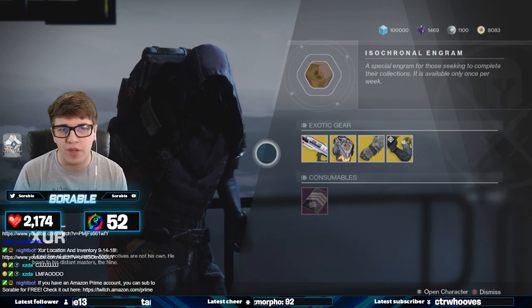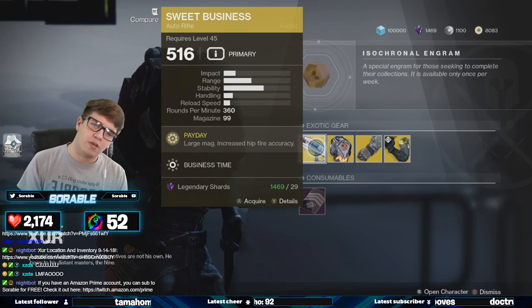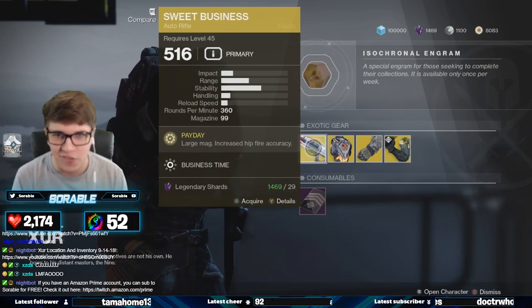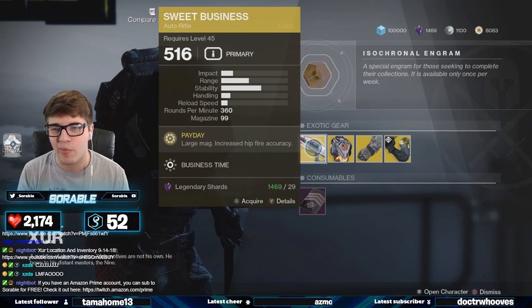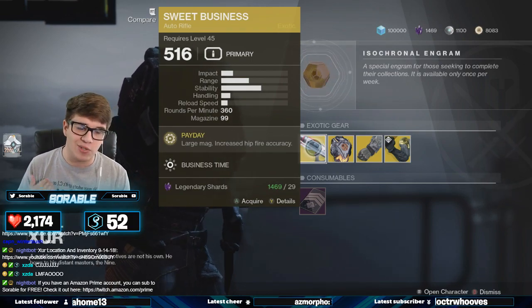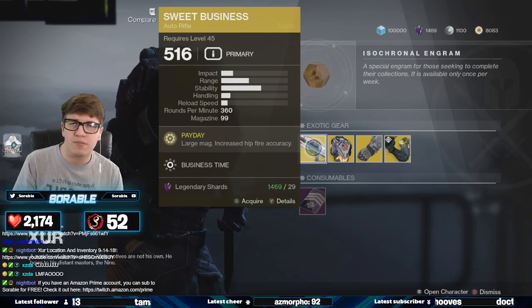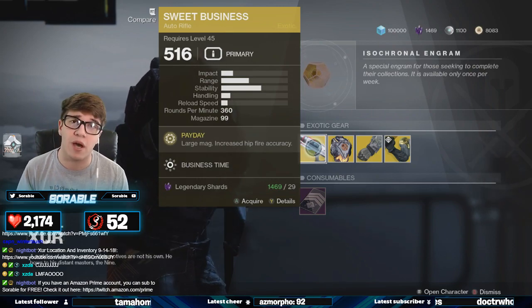I already opened up the fated Engram and got some random ass Titan helmet I'll never use. But for the exotic weapon this week, we have the Sweet Business auto rifle. The exotic perk is Payday — large mag, increased hip fire accuracy. This is a really cool exotic. It's one of those novelties almost — it's practical in some situations, but in most it's just exactly that: a cool exotic. It's not very practical.